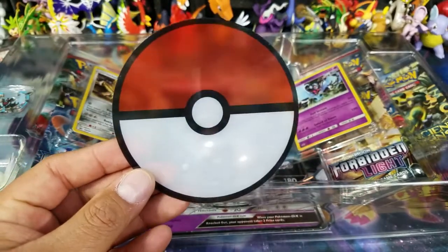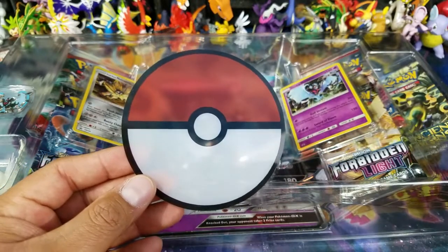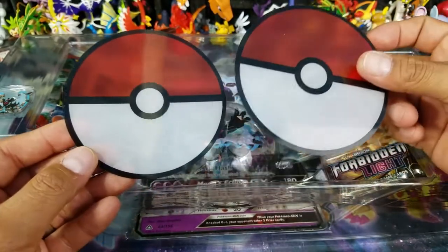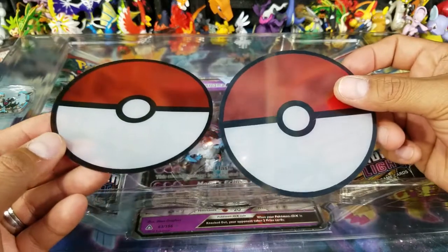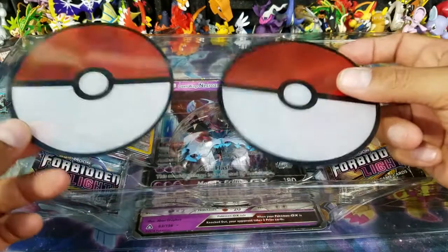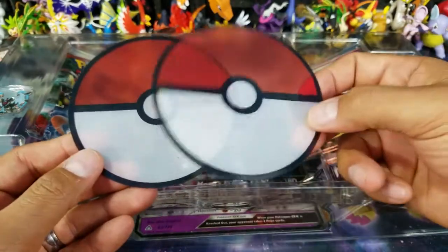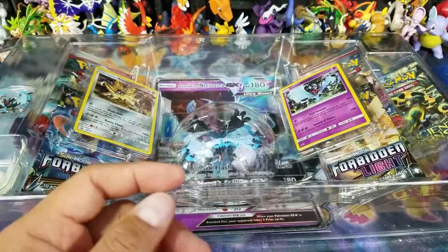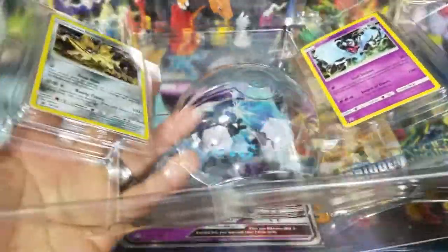I did notice that with this box you are getting this Pokeball, which is nice — I don't know what the purpose behind it is, other than just being a decoration. Here's the other one that came in the other box too. I guess for decoration it's pretty cool; maybe you hang it on a wall or put your figurine on top of it. This is brand new — I've never seen this before on any product from Pokemon. Pretty cool that they're actually giving us something else other than the figurine and pins. I have two of them now, and if somebody knows what they're about, let me know.